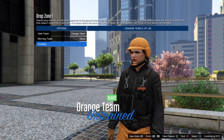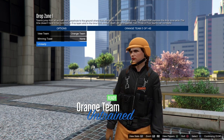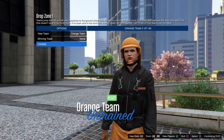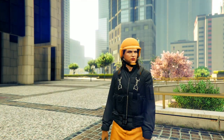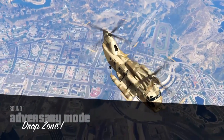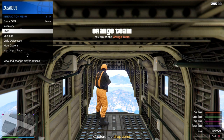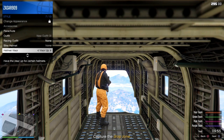Once you're on the orange team, when you load in pull up your interaction menu, go to Helmet Visor, and spam right or left on your helmet visor for 15 seconds — just like before. If you're on Xbox, stand there for a couple minutes until you lag out of the session. If you're on PS4, spam this for 15 to 20 seconds then launch YouTube or another application that suspends GTA.